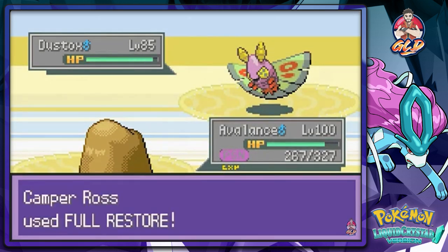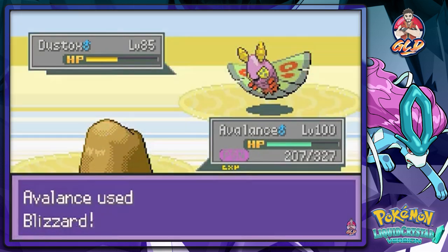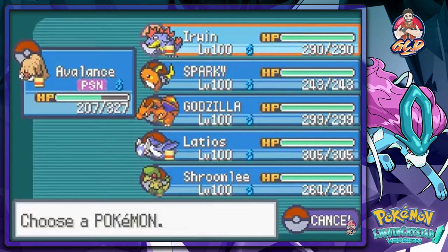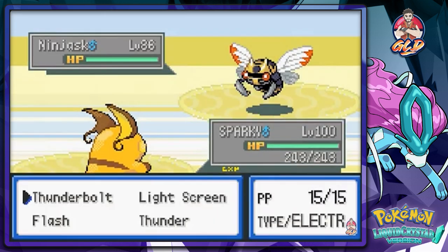Of course this little bastard has to poison us. I have baskets on a crapsicle bicycle — god dang. This is really annoying. Okay, blizzard attack to finish this guy off. And let's go with Sparky right here, thunderbolt attack.